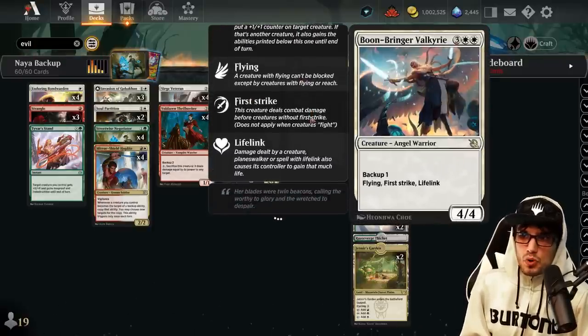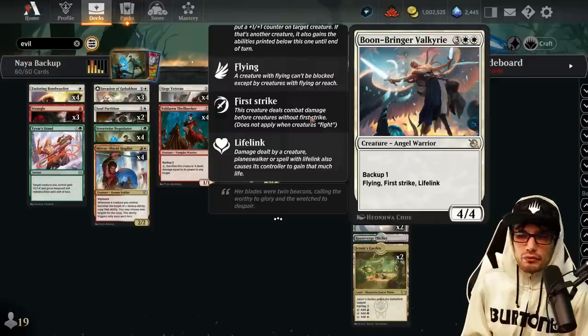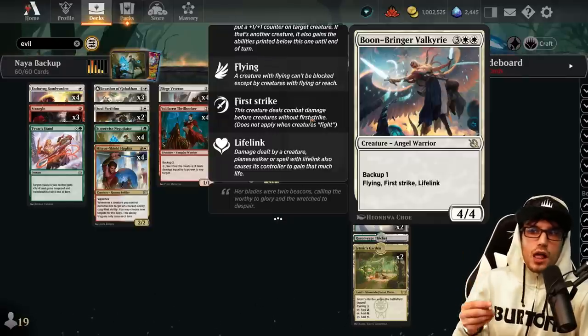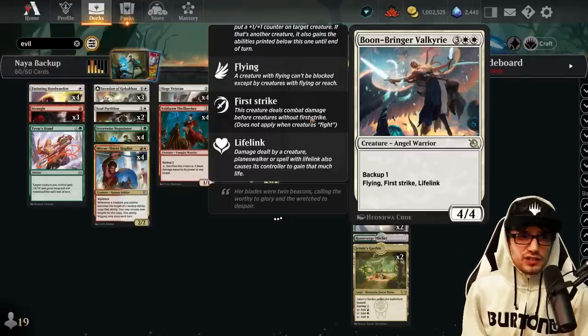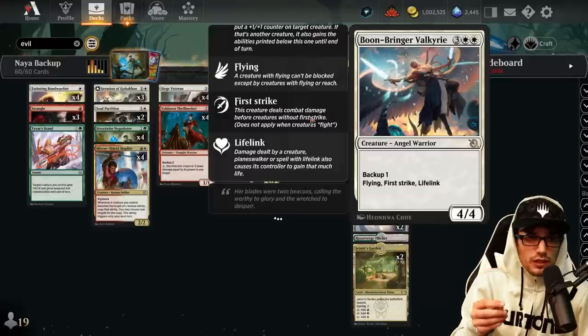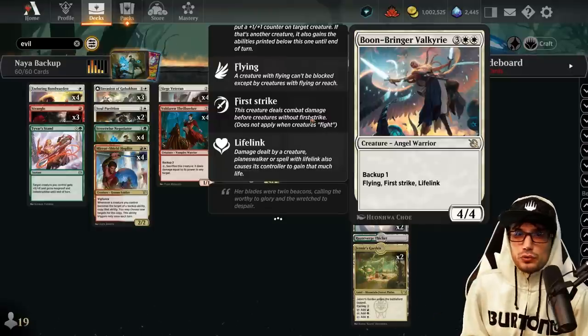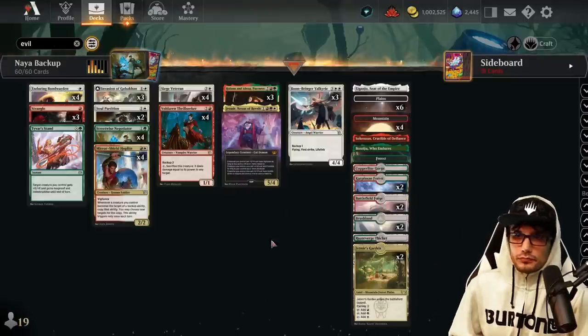Our last Backup creature is the Boon-Bringer Valkyrie for five mana — three generic double white — a 4/4 Angel Warrior with Backup 1, Flying, First Strike, and Lifelink. It applies all of those keywords to another creature for the turn while retaining them itself, which is absolutely phenomenal.